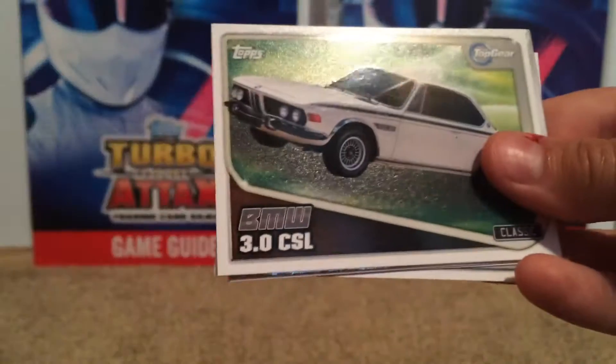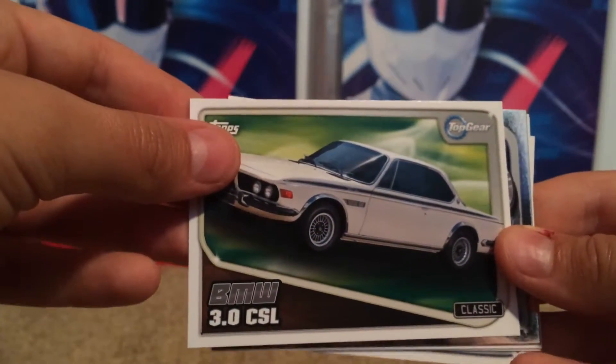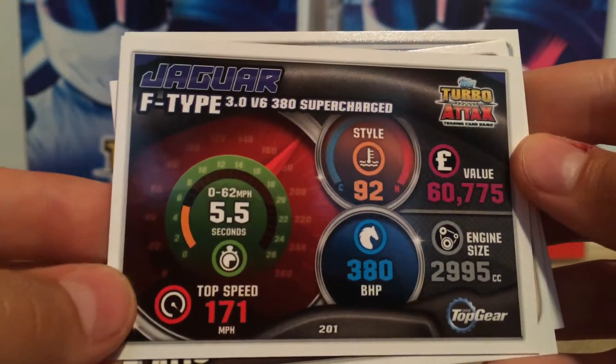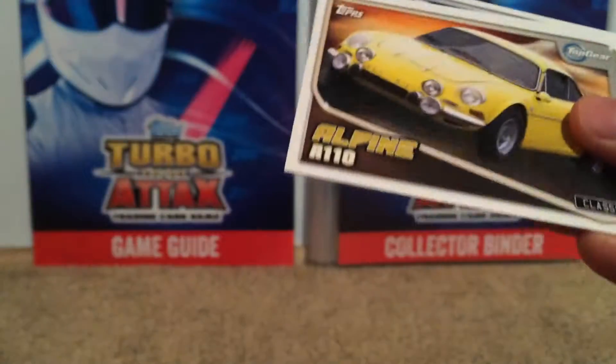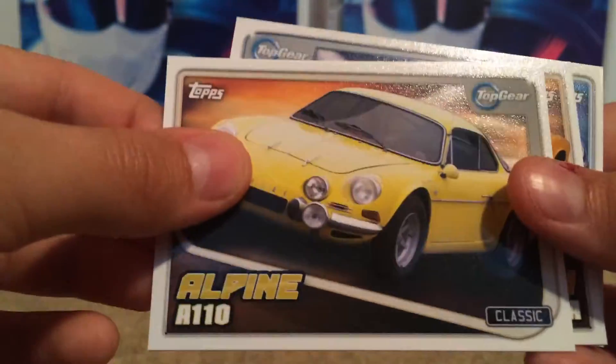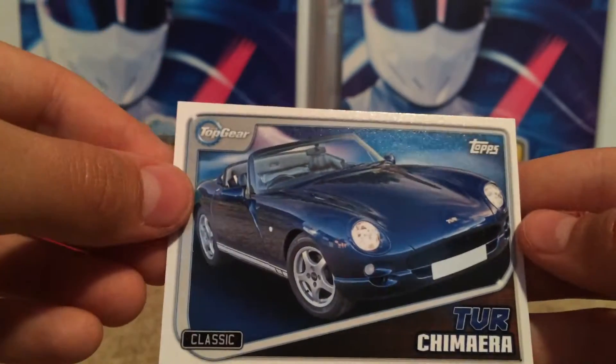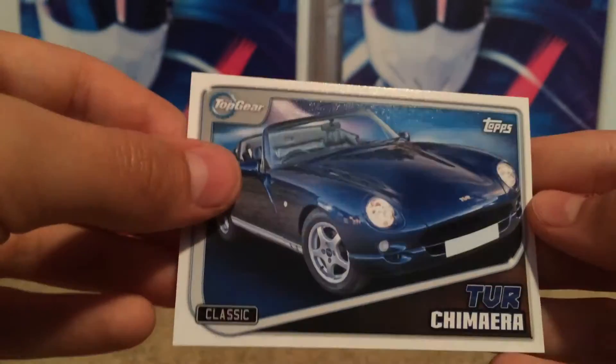So we get one in the bottom pack. From the first pack: the Honda I40, the Mitsubishi Outlander, the BMW 3.0 CSL, the Jaguar F-Type — let's have a look at the back — the Alpine A110, Lamborghini Miura Classic, and the TVR Chimaera Classic.